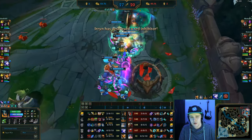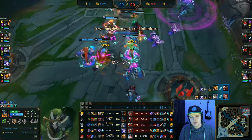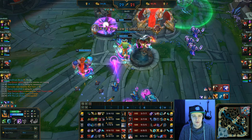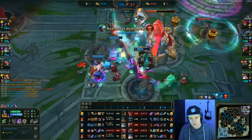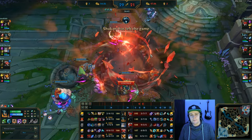At this point I finish up Thornmail, get Spirit Visage, and I'm pretty much unkillable to their entire team with a lot of sustain from Spirit Visage additionally. With the ocean soul and Baron we charge in, Sett gets caught again, and I literally just run it down — they have nothing to stop me because I'm Olaf, I cannot be stopped. Karthus, Sona, Tristana, and Zed really are not going to survive much.